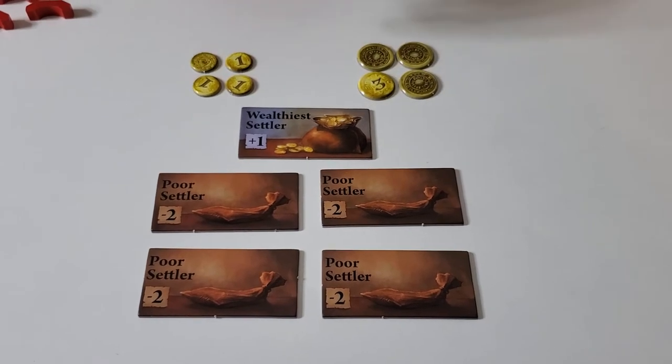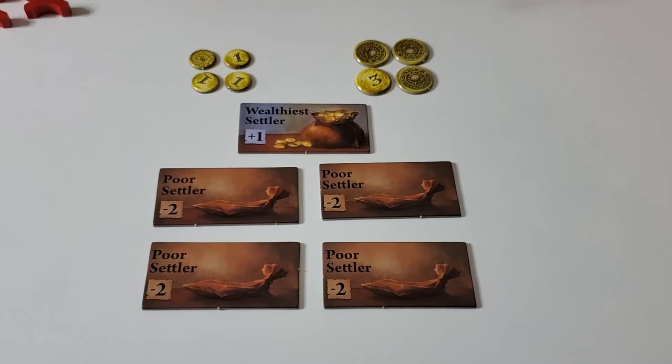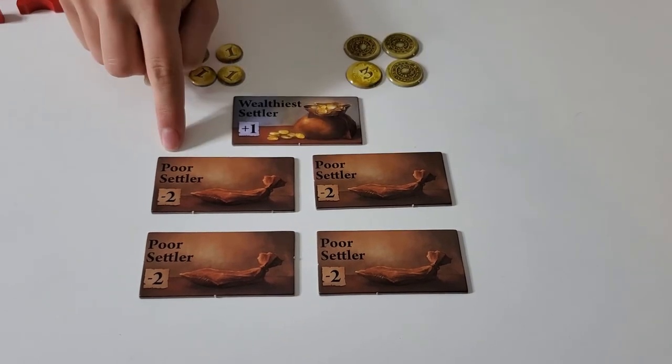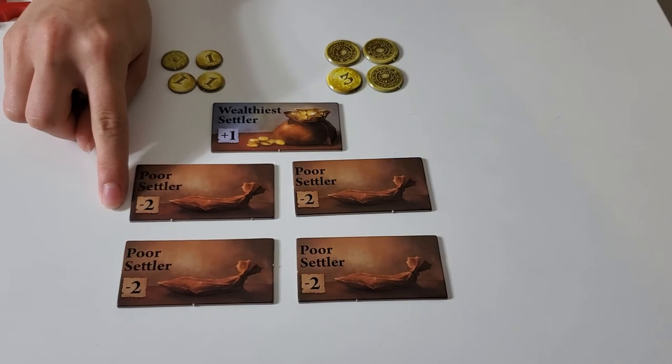If somebody's tied for first place or in the middle, you don't get anything. But if you're tied for last place, everybody gets one of these Poor Settlers cards and you lose two victory points.